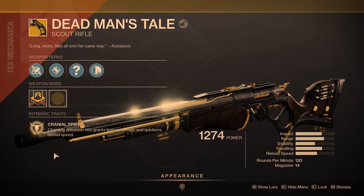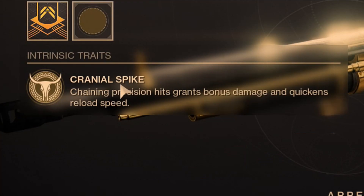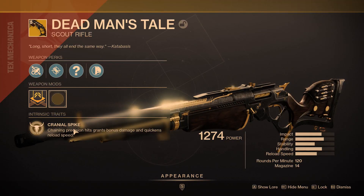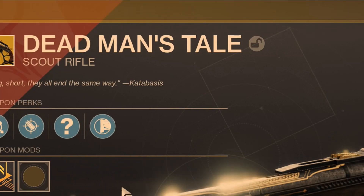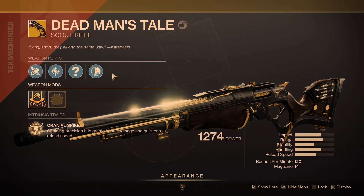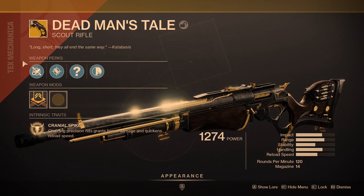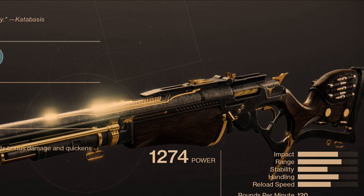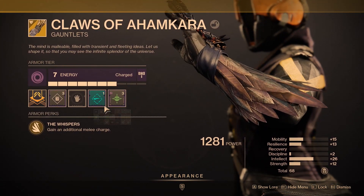Dead Man's Tale comes with the exotic perk Cranial Spike — chaining precision hits grants bonus damage and quickens reload speed — as well as the exotic trait Transformative, which makes it so that you can get random rolls of this weapon. I don't have random rolls because I was smart and didn't clear my postmaster before it got full, so it got deleted. Fun times.